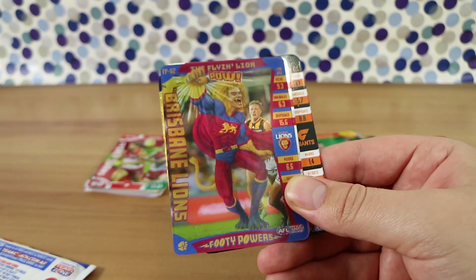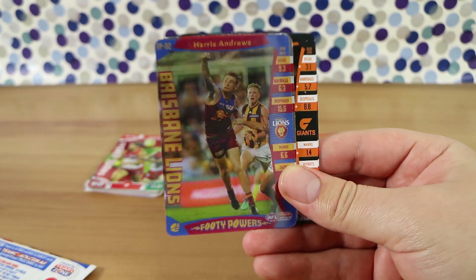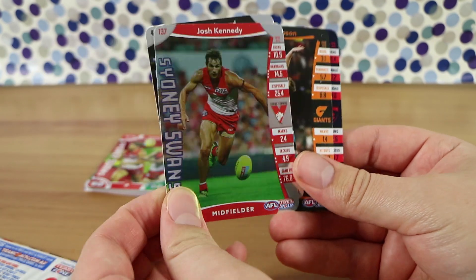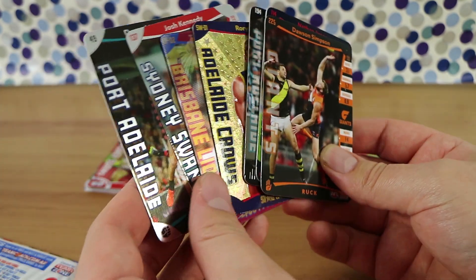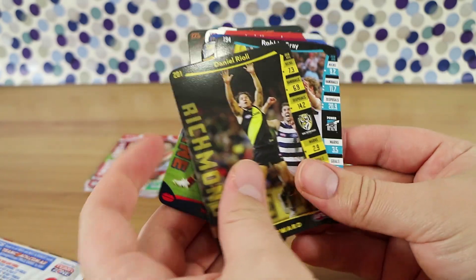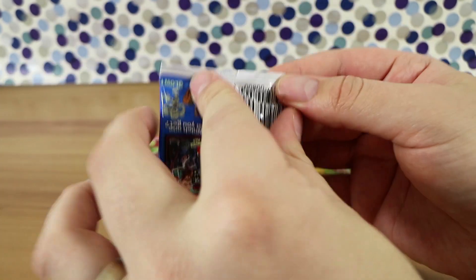And look what else we got in the same pack — footy powers! Someone pointed out on our last video that the best-and-fairest footy flips or footy powers are one in every three packs, but potentially one in nine because there are three different ones. We didn't get the gold card — I imagine one of these replaces it, which I am okay with. So gold is one in every pack unless you get a wild card, and what did we get? A wild card!